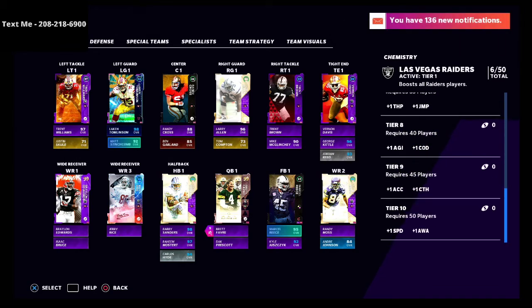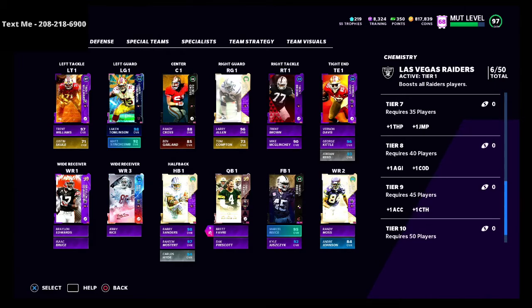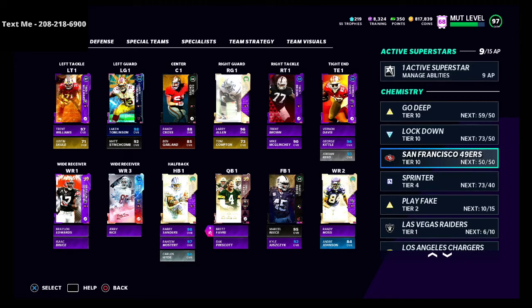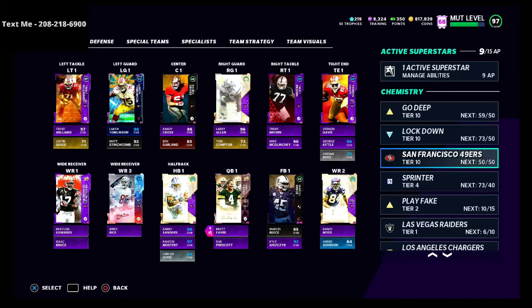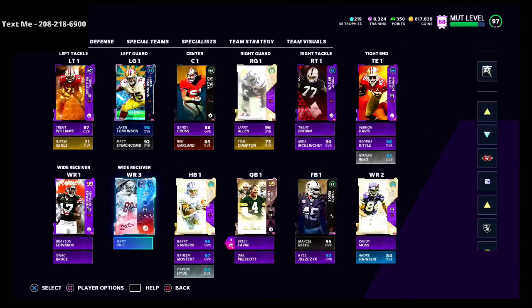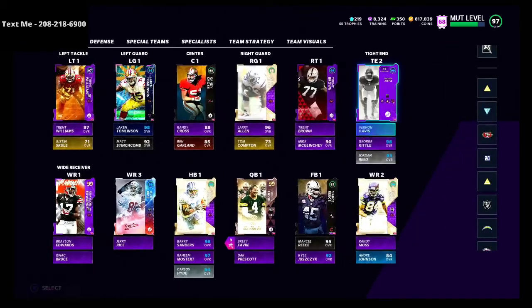My recommendation right now is to run a 49ers theme team — a 50 out of 50 San Francisco 49ers theme team. As you can see here, I am running a 50 out of 50 and tiers one through ten are all active. That gives me plus two strength, plus two agility, plus two speed, plus two change of direction, and plus two acceleration. This is going to make the players play a lot faster. Here's an example using my tight end Vernon Davis.